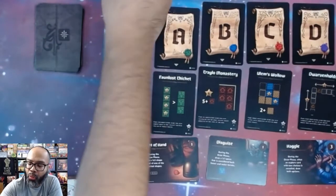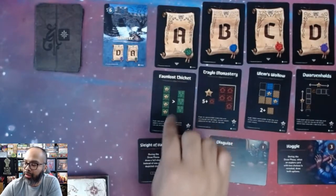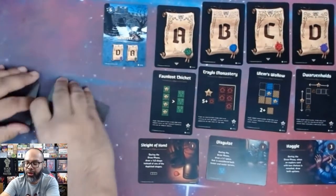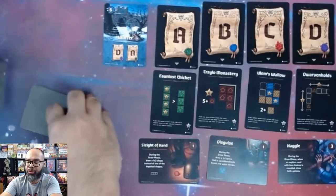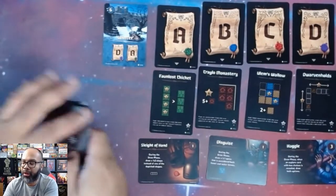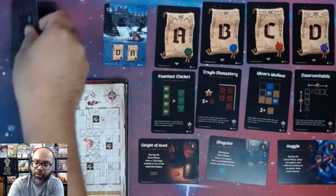Now we go to winter, scoring D and A — the Dwarven Hold and the Fawn Loss Thicket. The season is only six cards. I shuffle up the deck and we look at the score sheet for the final round.